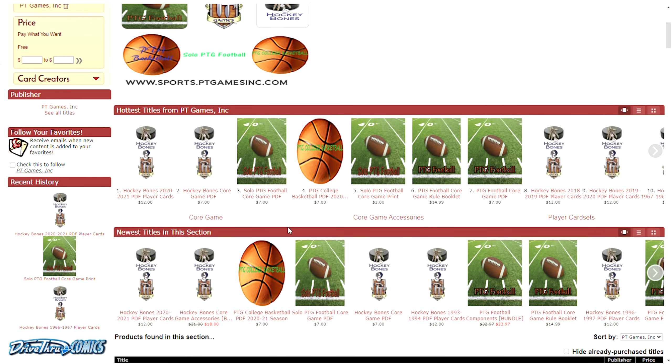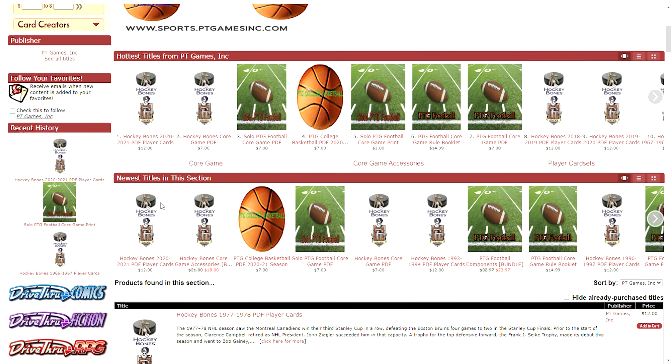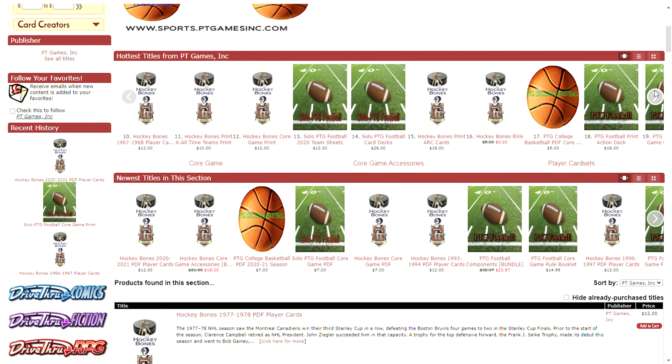For the sake of discussion, we'll look at one right now. You can hit the right click button and the left will appear if you want to look at multiple items. The card decks are in here for the various games — there's the rink design, the arc cards, all these different things. We'll use this one: Hockey Bones 1967-68 player cards. You can see that a little window pops up telling you what it is.